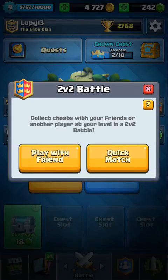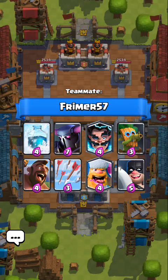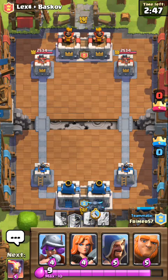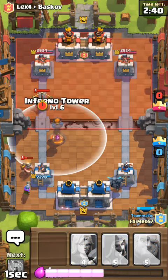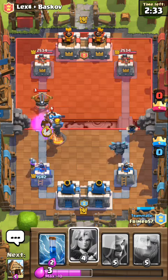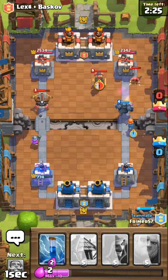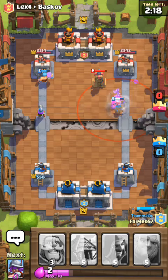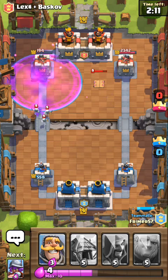First let me have a look at my chest. Okay, let's see who our partner is — Framer57. I don't know who that is. They have an Electro Wizard and a P.E.K.K.A., and they place down their P.E.K.K.A. starting off aggressive. I'll place that Inferno Tower. I'll place that Valkyrie. At least the P.E.K.K.A. got rid of the Wizard, and we got some damage off that tower. We almost took that tower.